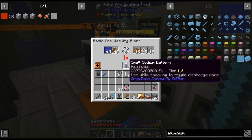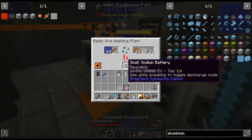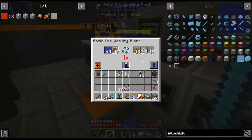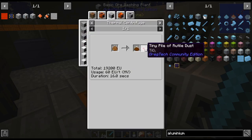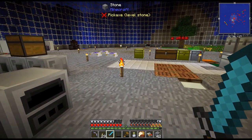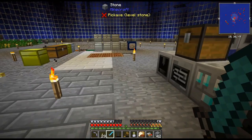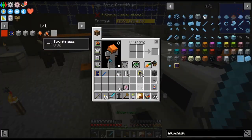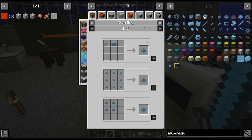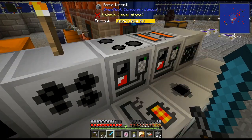That was weird — it wasn't filling up. We get purified ore and then we actually get rutile out of it, which is pretty important. In the end I do want to electrolyze the bauxite for aluminum because we are going to need a bunch of it moving forward.